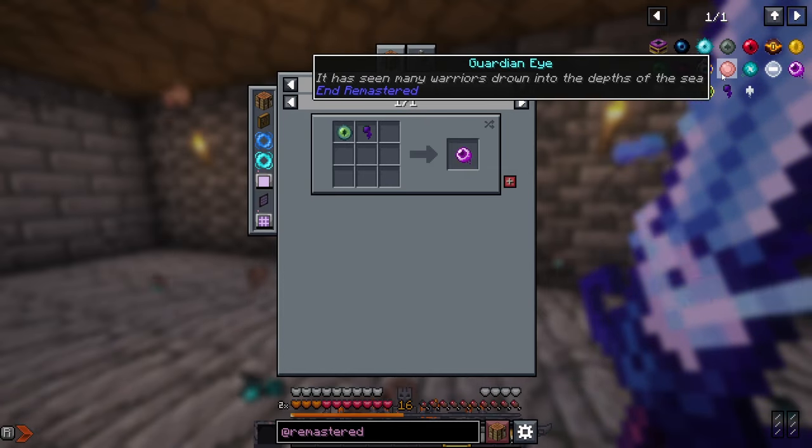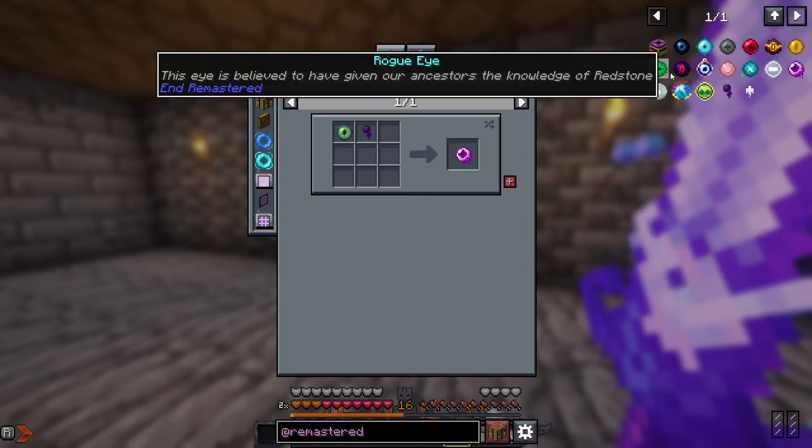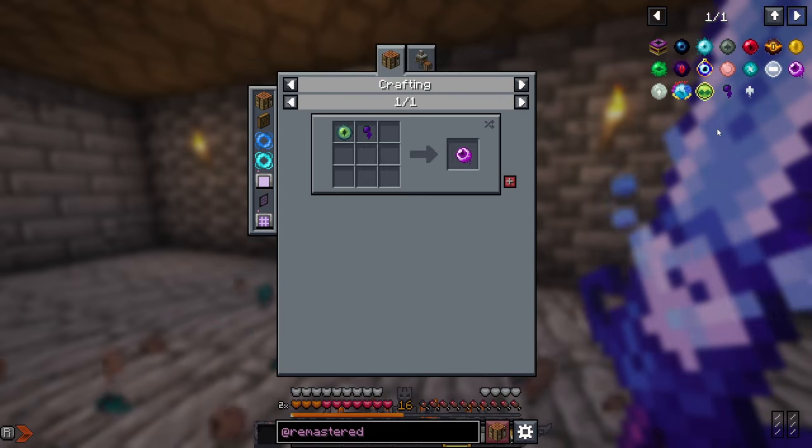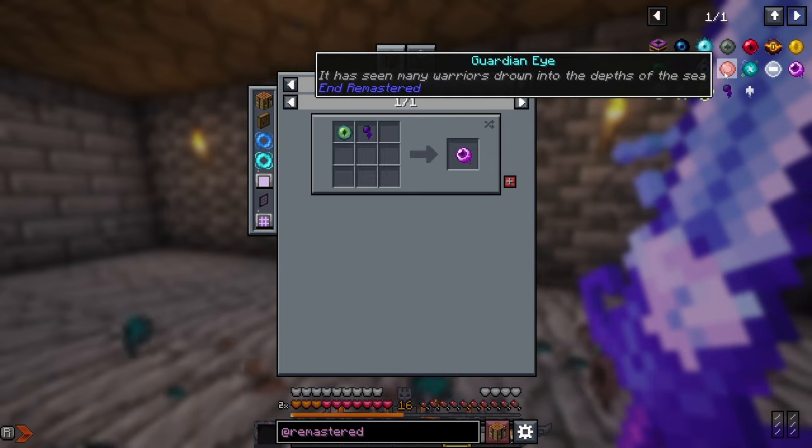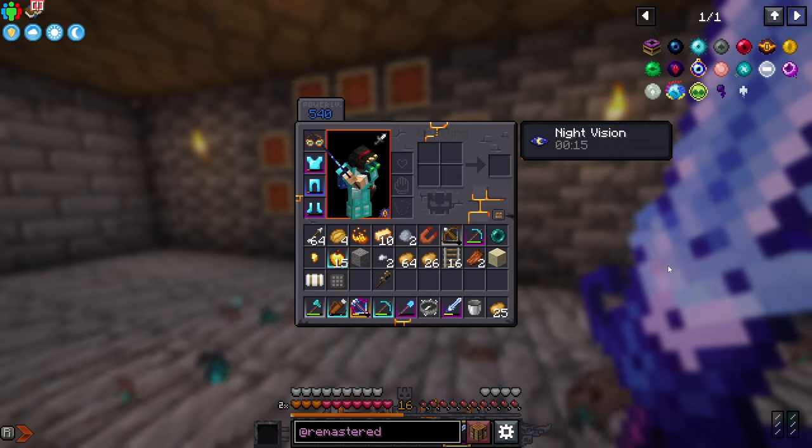The rest of the eyes come from loot chests around desert structures, jungle structures, and by killing mobs like a witch for the witch pupil, an Evoker for the magical eye, or a Guardian. So we've got lots of exploring to do.